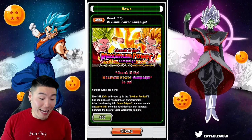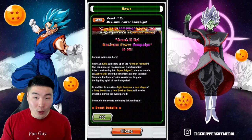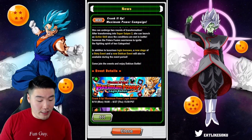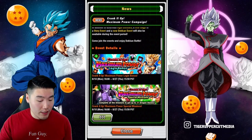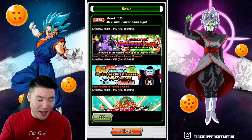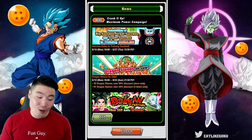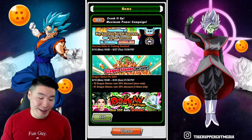They called it the Crank It Up Maximum Power Campaign. There's a new Kefla that transforms into Super Saiyan 2 with an active skill. We also have login bonuses, a new stage of a story event, and a new Dokkan event available during the event period. Part one has login bonus, submissions, and training success doubled — awesome. But also some of the worst Dragonstone sales I've seen in a long time for any campaign. That is terrible, Bandai. What is this?